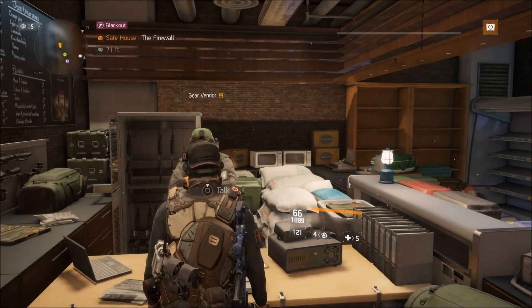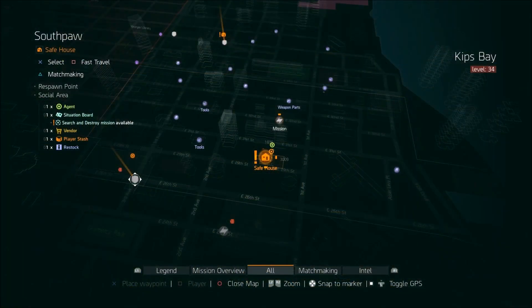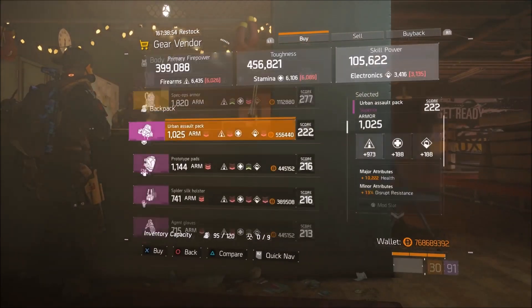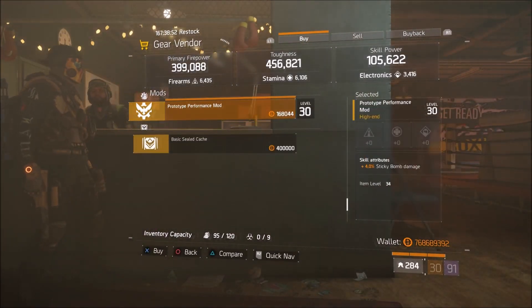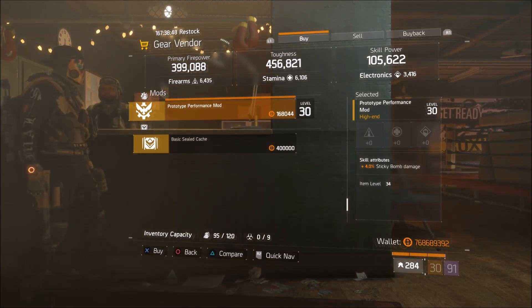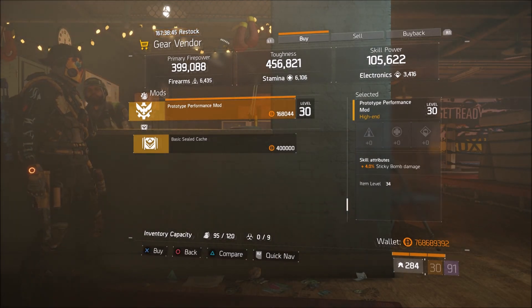The next item is down at the Southpaw safe house — once again there is one item for sale here: a Prototype Performance Mod, 4% Sticky Bomb Damage. Four percent is a max roll, so go ahead and grab a few of these and throw them on your build.